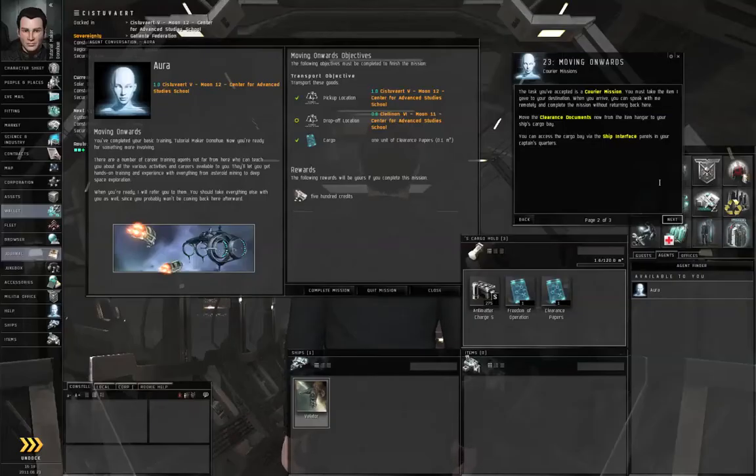Hello, I'm Seamus Dunhu of EVE University and this is episode six of How to Survive EVE Online. In this episode we are going to make our way to the Career Funnel missions.